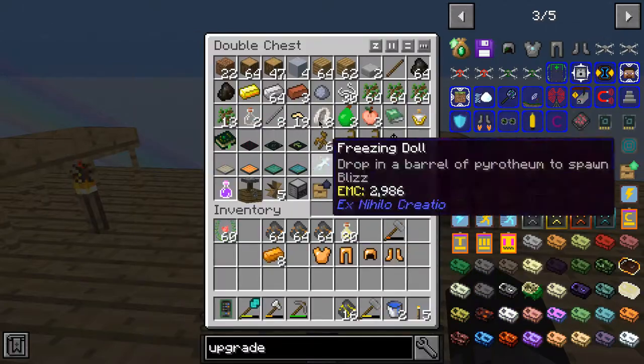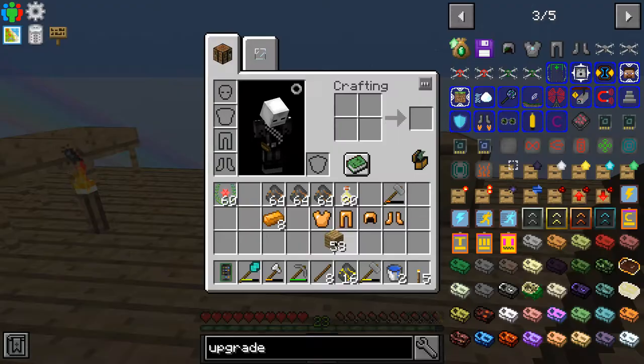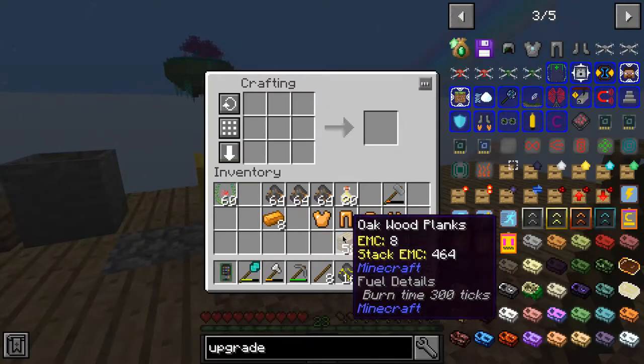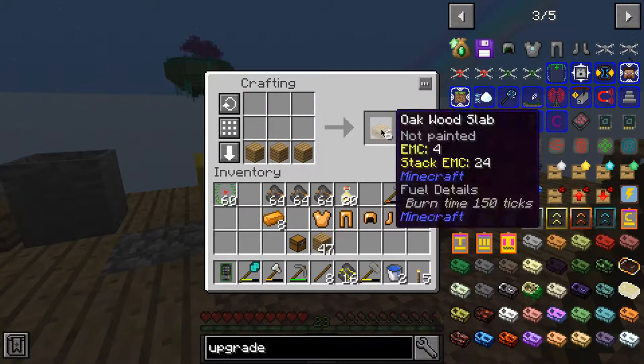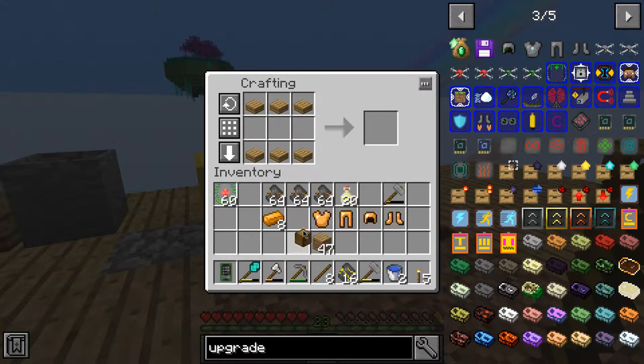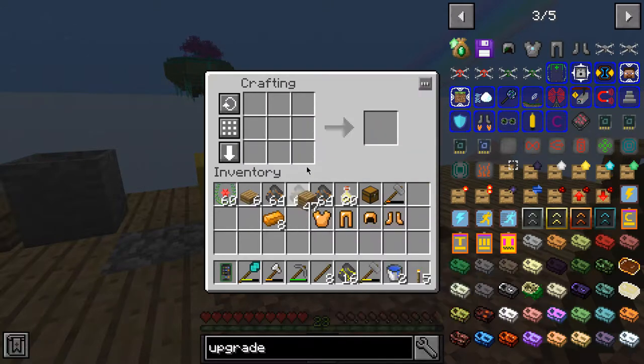We need wood, and then we should make some kind of storage thing here. That is not how you make one of those apparently. Or is it just like this — might just be like that. It is! And then you do that — yeah, you get an upgrade template.